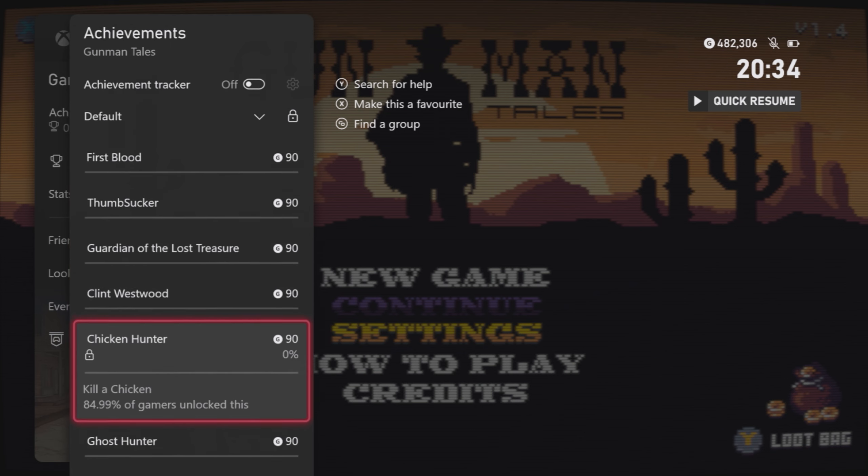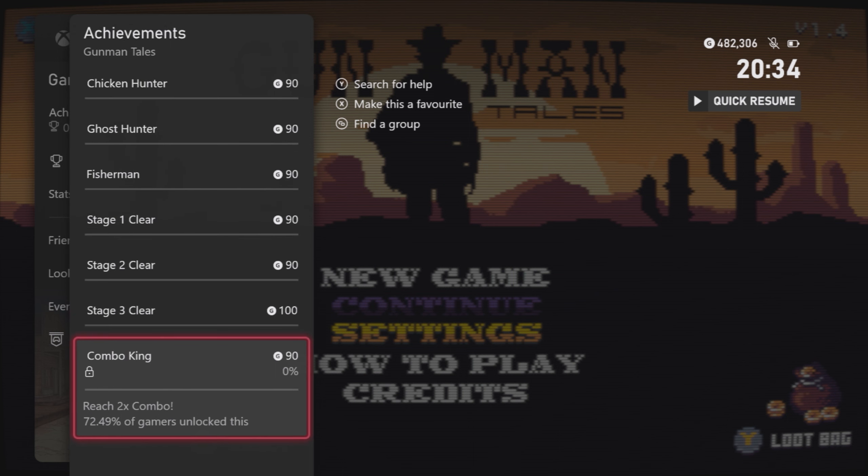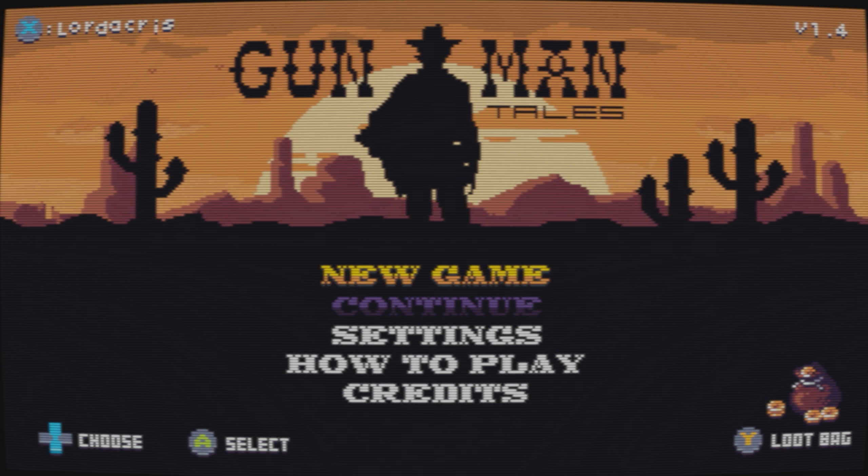To get the full completion, we'll need to complete three stages in the arcade mode, as well as getting a high score of 750, killing three different enemy types, and then getting a double kill in adventure mode.